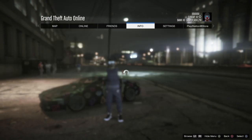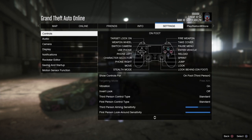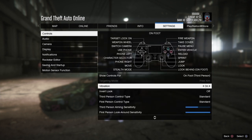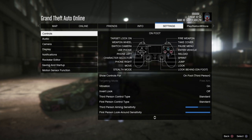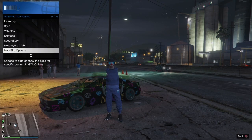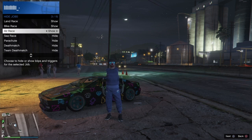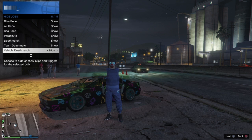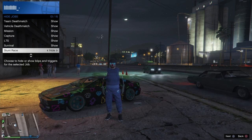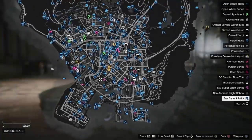Press options, go to your settings, go to controls, make sure you're in free aim. You will have to set that in story mode — you can see the targeting mode there. Then go to your interaction menu, go to map blip options, then jobs, and make sure you turn on all 15 jobs. Make sure they are showing before you go into the car meet.